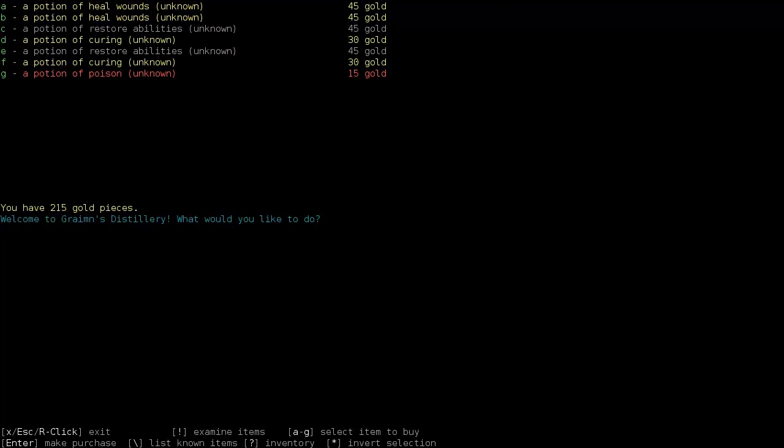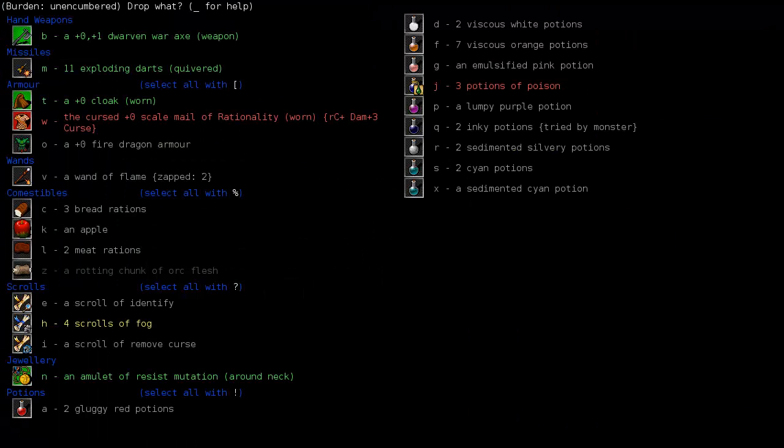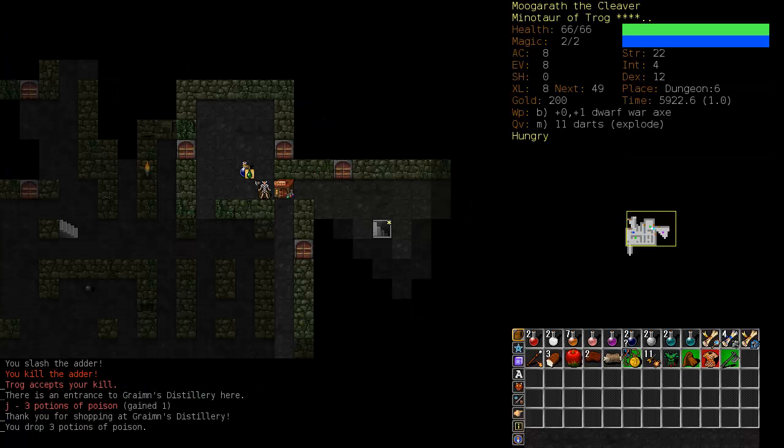I can spend 15 gold on a potion of poison - I do not want the potion of poison, but I haven't identified it. This is essentially a free identify. I've saved myself an identify scroll. Now I know I have three potions of poison which I can drop. Sometimes it's worth the extra money to buy a potion when you haven't had any identified, and that will auto-identify it for you. In this case it saved me an identity scroll, and identity scrolls are worth more than 15 gold. So it was a good move.